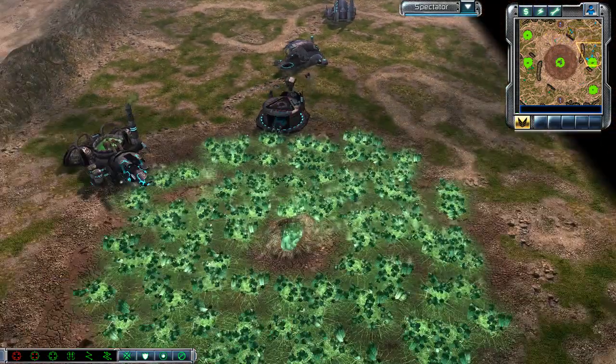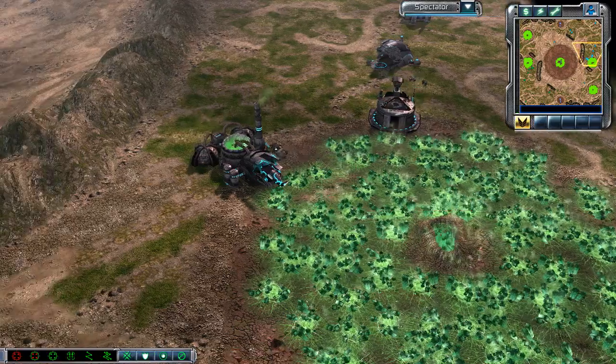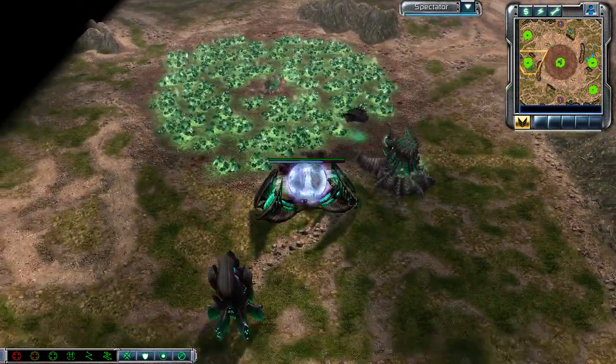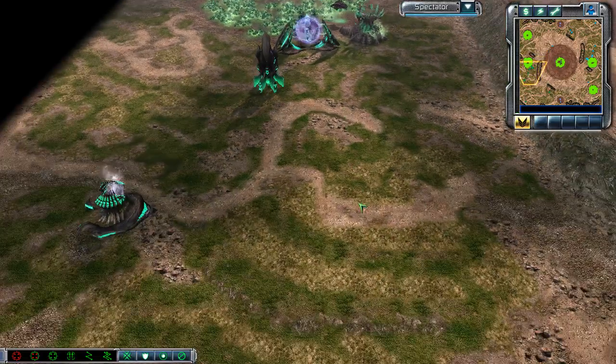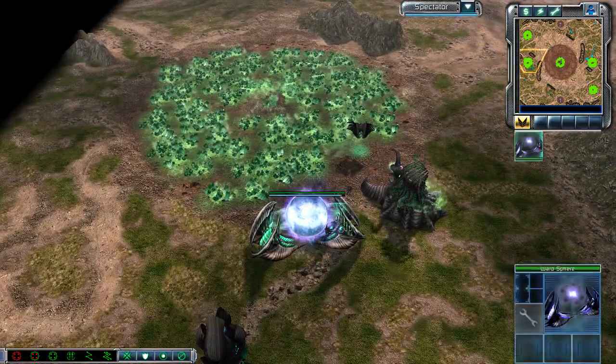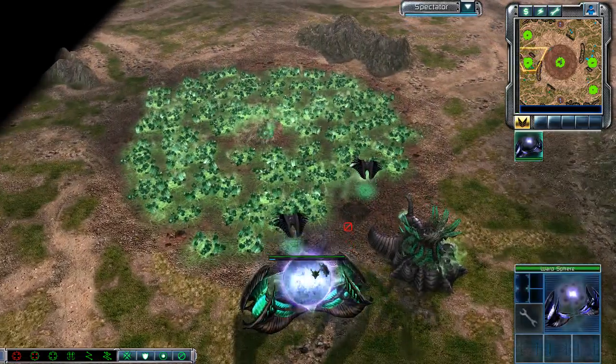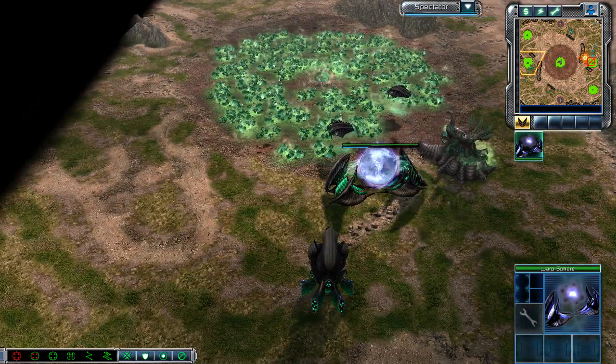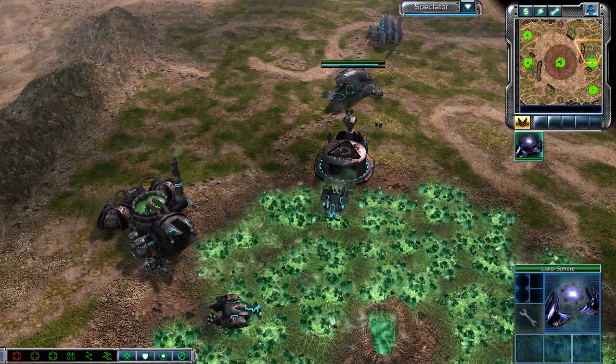War factory down and out comes a Buggy Scout. So we're not going to be seeing any rushing from either side, which is a refreshing change especially considering the factions involved. Looks like a Harvester for Technique and a second Refinery — so both sides are going for eco builds I would say.